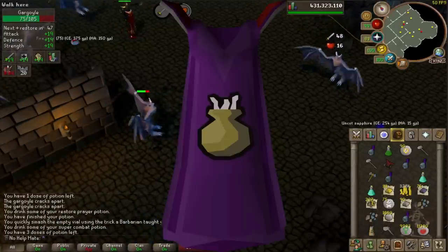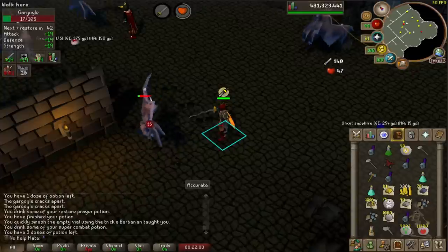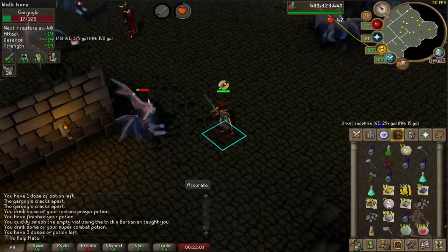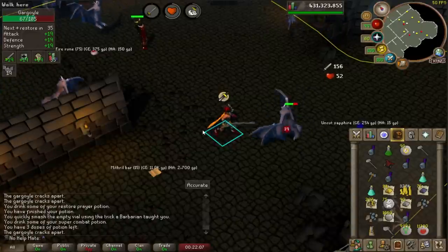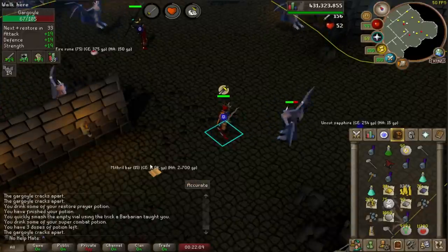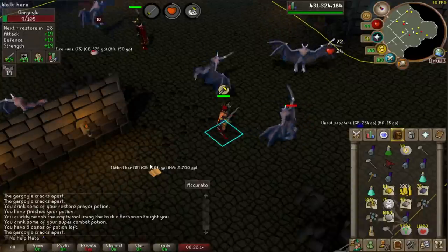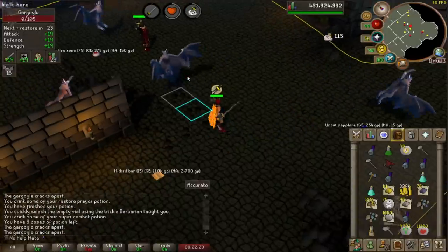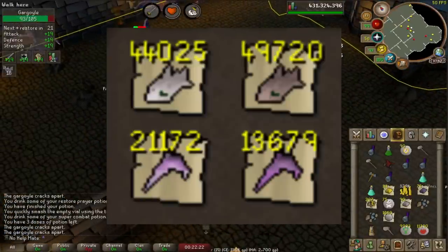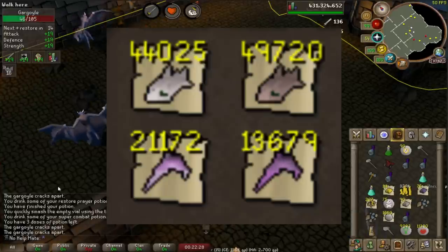Cooking is a very fast skill, but it is hard to get the supplies on an Ironman account. What I pretty much did is fish Karambwans — it's a very fast way and you can get 99 cooking done in a few days if you have all the supplies. Tempoross also gave me a ton of raw fish, and even just doing some random PVM can get you raw fish over time. Another tip is you can actually get the Kingdom of Miscellanea to collect some raw tuna and swordfish, which can help if you need to push that 99.